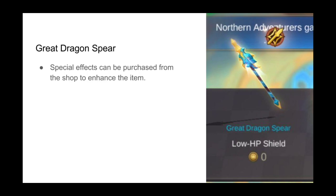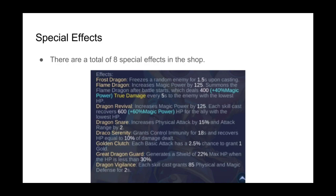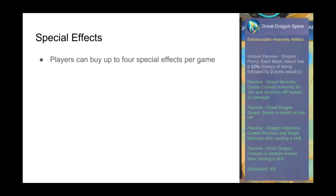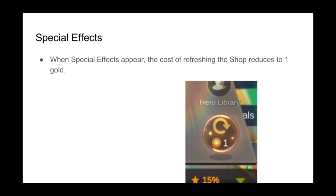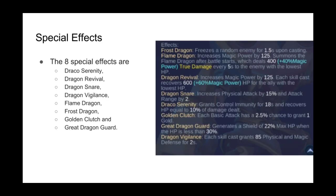There are a total of 8 different special effects which can be purchased and equipped on heroes. The Great Dragon Spear can hold a maximum of 4 special effects at once. These effects appear at random in the shop throughout the game and do not cost any gold to obtain. Instead, they reduce the cost of refreshing the shop when they appear.